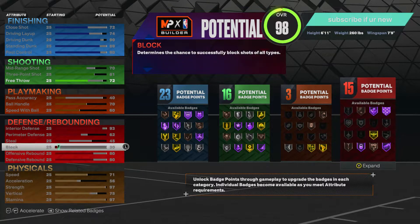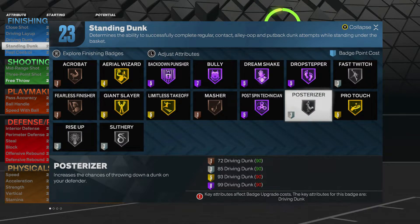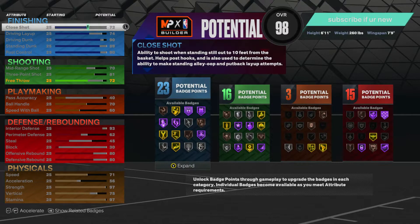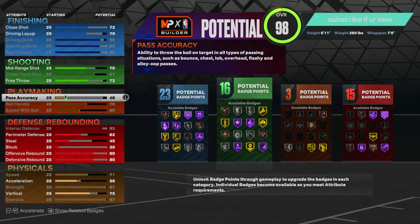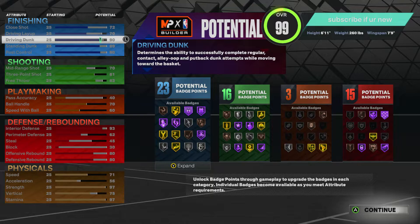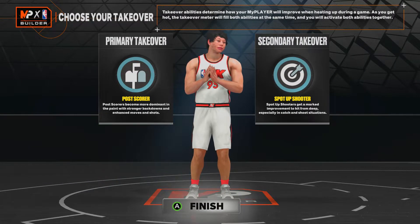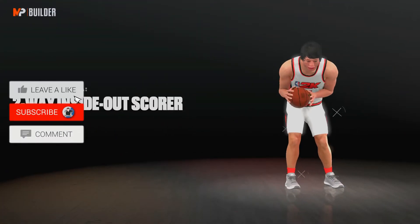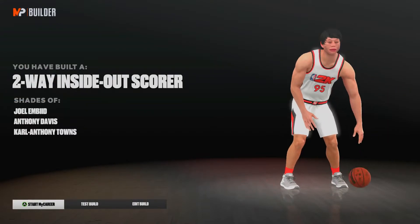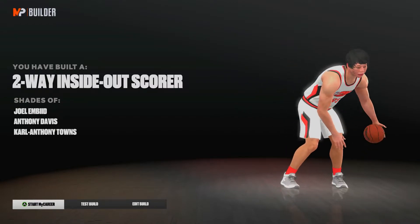This build gets pretty good badges — a lot of post scoring badges. It gets Posterizer at silver. If you want a driving dunk of 93, you can rearrange the stats — maybe put free throw down — and go crazy. We do get the post scoring takeover and the shooting takeover. Perfect takeover badges for this build. We have a two-way inside-the-out scorer. Comparisons are Joel Embiid, Karl-Anthony Towns, and Anthony Davis — which are top five big men in the league.